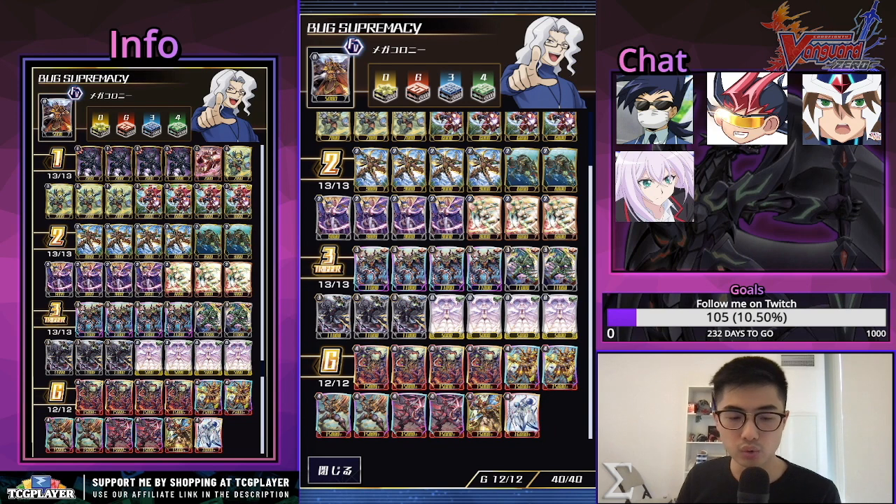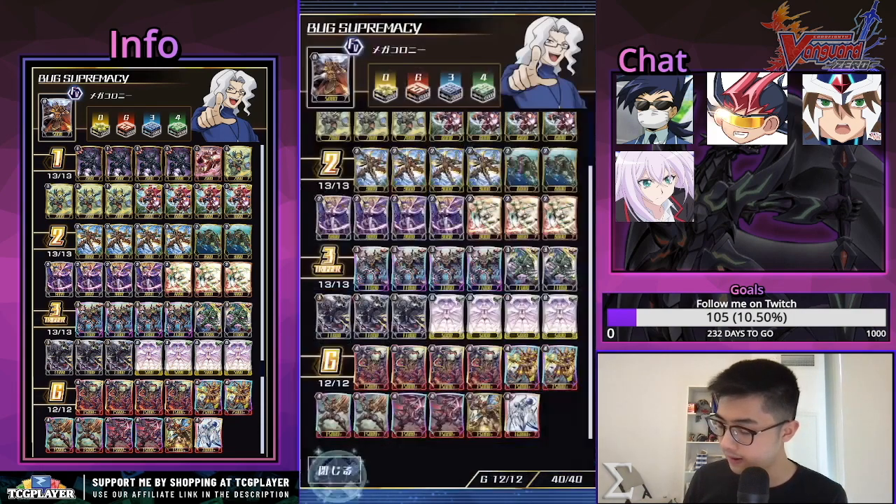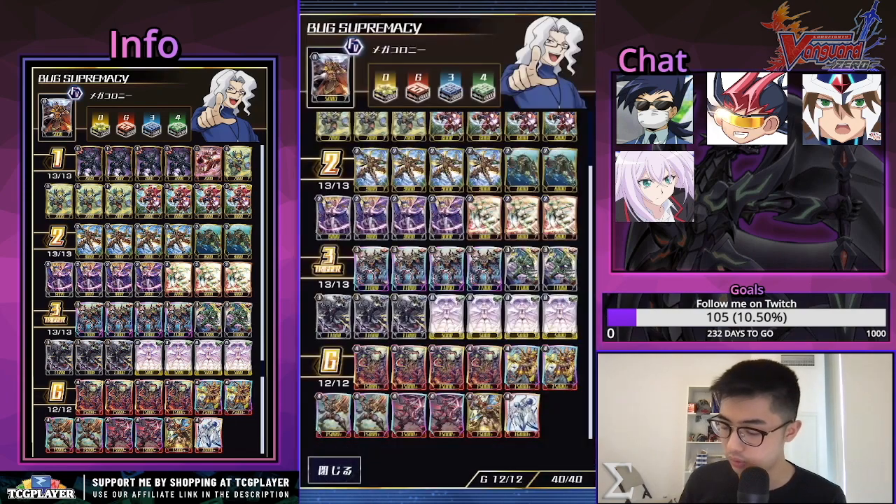There's also that one unit from Fighter's Collection which is on-hit paralyze one from the front row and one from the back row — you can choose to play that as well. Earlier in the game if you want to save on counter blast from the heart skill, this could be a helpful tool to just paralyze everything in the back row. I like that you have options.